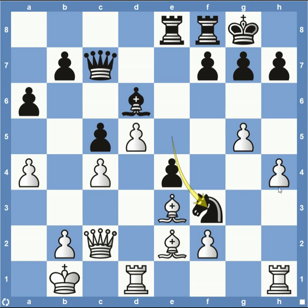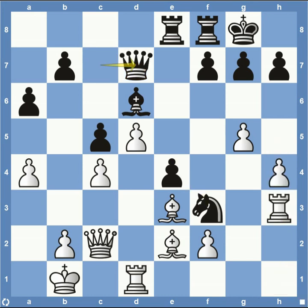Knight down to F3, attacking the pawn on H4. And then Rook to H3. I'm not really sure that Rook to H3 does too much — he's not going to exchange material on F3 and give up his Rook for a Knight. And besides, this Knight isn't really doing anything too much right now. Instead, I would have just played pawn to H5, continuing with the same game plan as before. But he decides to play Rook to H3.